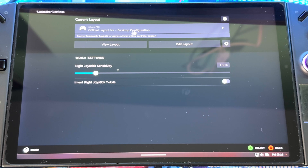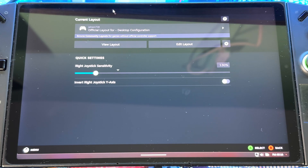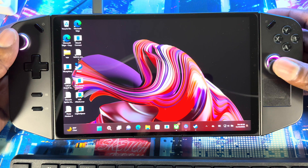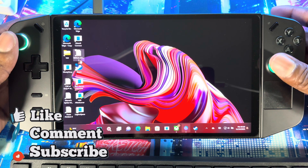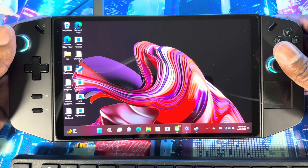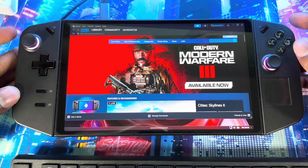When you get to Edit, you'll see the official layout for desktop configuration — that's what you need. You can go to Edit Layout to change buttons. Once you have that selected, go back. Now you can control your mouse with the thumbstick — you have to have Steam open for this to work. You can right-click and left-click using the triggers to navigate and open things up, just like a regular mouse, without needing a keyboard.